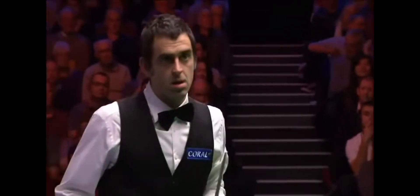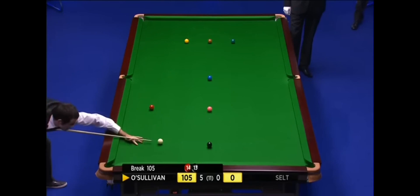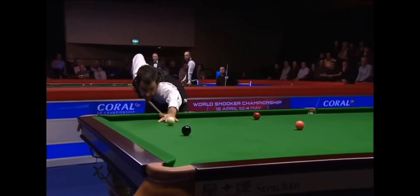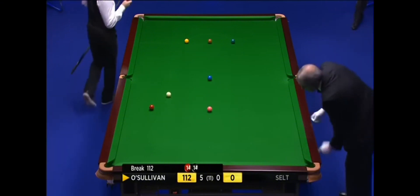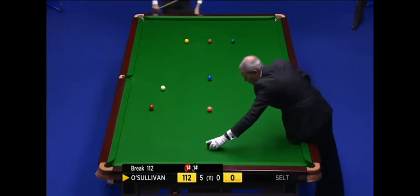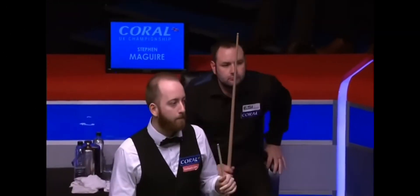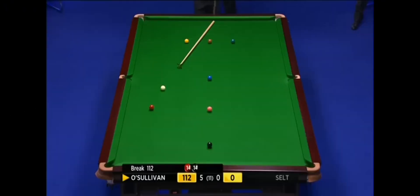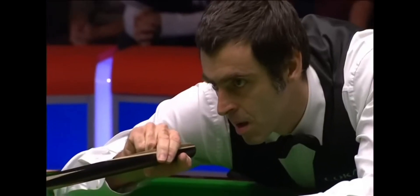Very nice position on the black. I was just going to say, not ideal on the black — I'd touch straight on this black to get close to the red. That's about as good as they can do. 112. Dead straight — the cue ball's going to be quite close to the cushion here. Everybody stop, watching this.